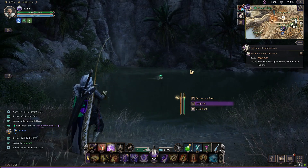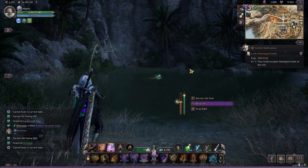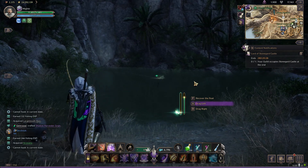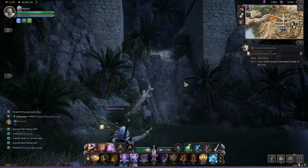Try to keep pulling against where the fish is going because it'll drain the fish's stamina bar faster. Again, you don't want to completely drain your own stamina. Yeah, that's a nice fish.